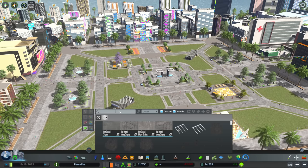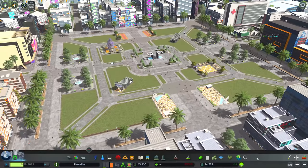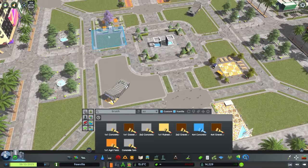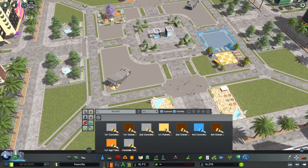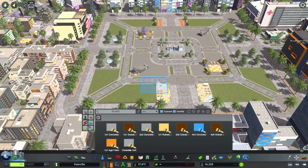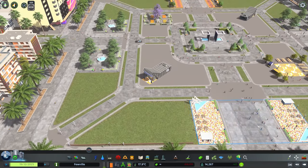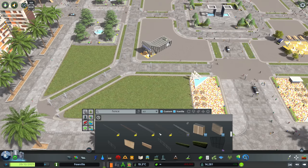Tip number three: do not be afraid of green spaces. Because I'm playing on PC with mods, I'm going to fill in this center area with concrete so the assets blend in nicely, which gives us some opportunities for really nice prop detailing in the central plaza. On the outside though, don't be afraid of the green space - don't feel like you need to fill it in with numerous different plazas and props. You really don't need to.